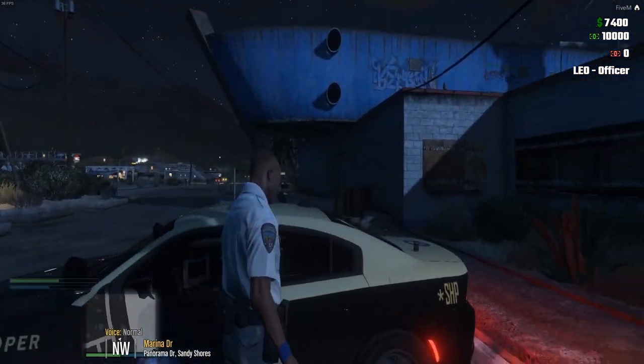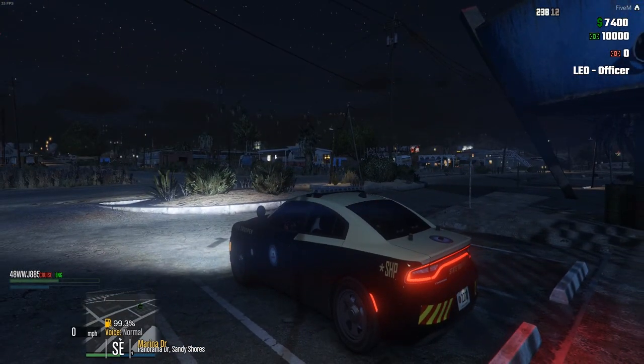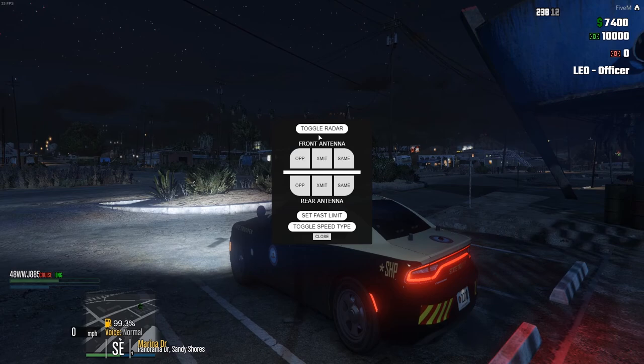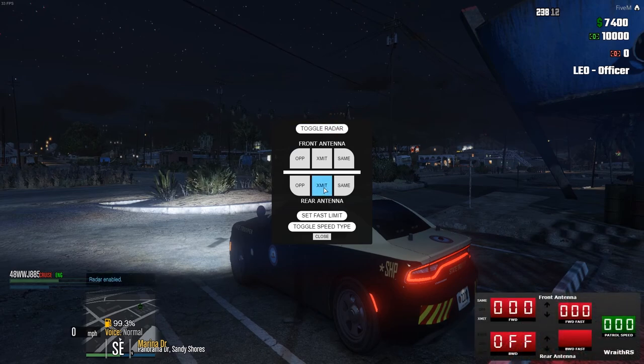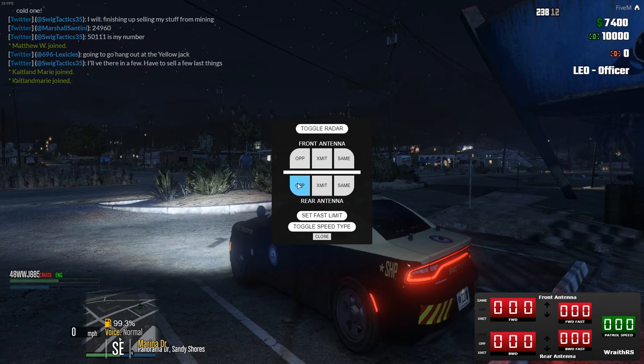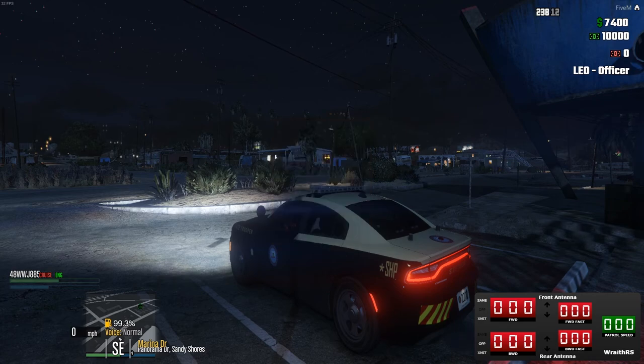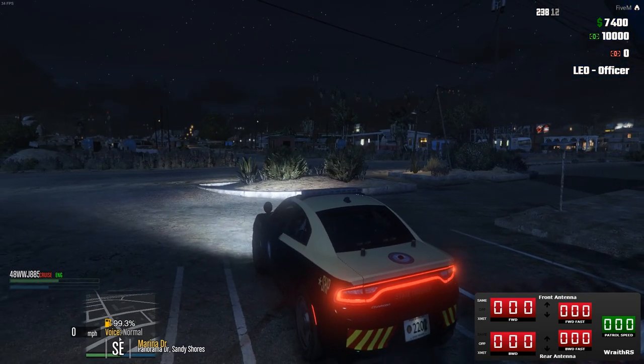First things first, we need to set up our radar. The radar is really cool — you toggle it to put it in the bottom. We turn on the bottom one and can either have it in the same lane to record cars in front or behind, or opposite lane for oncoming cars. I'm going to have the rear one set to opposite and the front one to same, so I can record cars in front and cars going past.